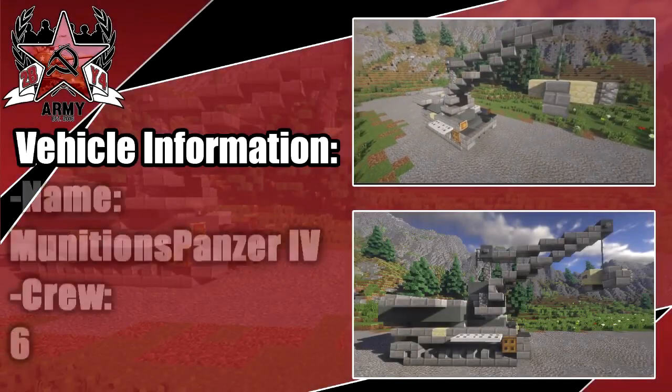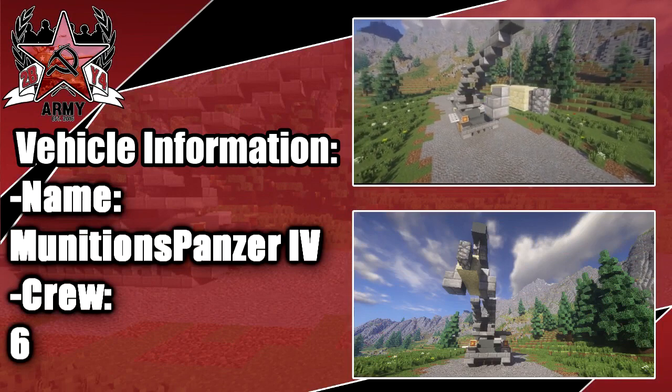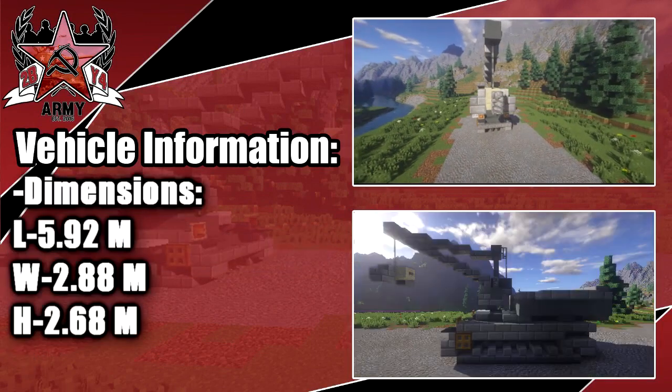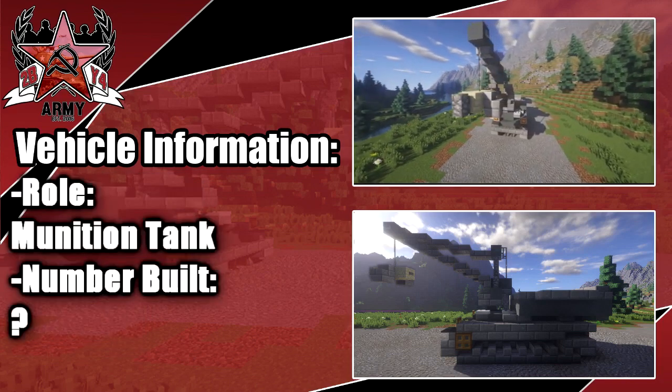Hey guys, welcome back to another Minecraft World War 2 tutorial. In today's tutorial we're going ahead and doing the Munitions Panzer IV with a crew of at least six dimensions. You can see the dimensions on screen — these are just the hull of the Panzer IV. Its role was a munition tank.